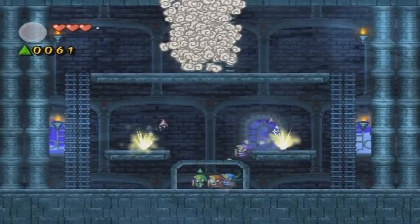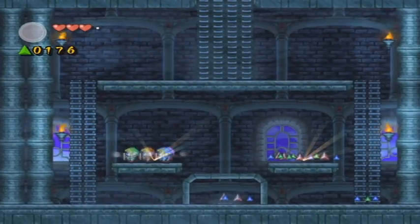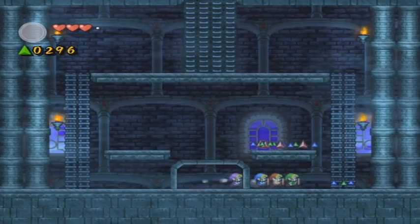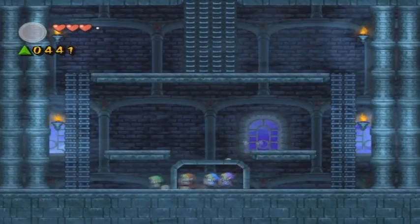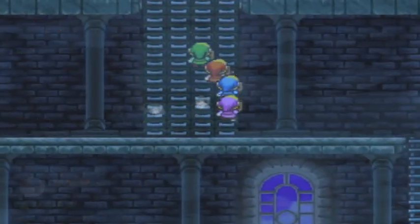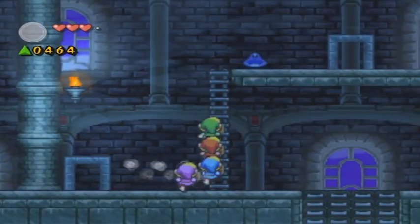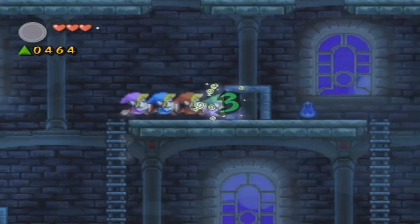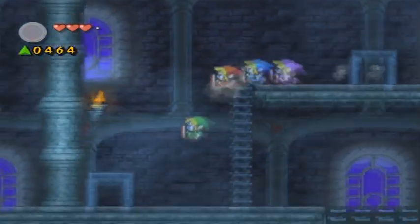Go ahead and kill those two slimes, and once you've killed them you can pick up some force gems. It's been a while since I actually played this game. We have to collect 2000 force gems — you need 2000 to actually break the seal on every level, and so far we have like 500, so that is good.